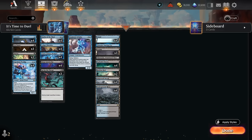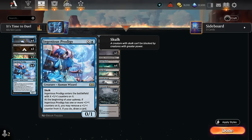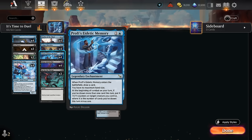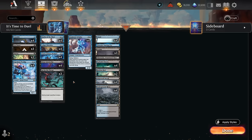Turn one Prodigy into a turn two Memory results in a plus one counter on Prodigy, which can then remove the counter on the following upkeep to draw an extra card, which in turn lets us put more plus one counters on our creatures with Memory — put them on the Prodigy, rinse and repeat — and we're drawing two cards per turn. That's kind of the engine that keeps the deck going.